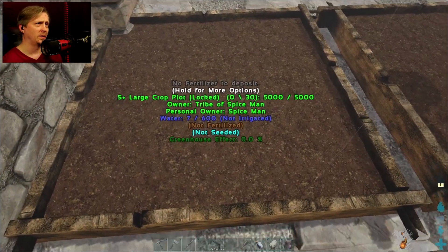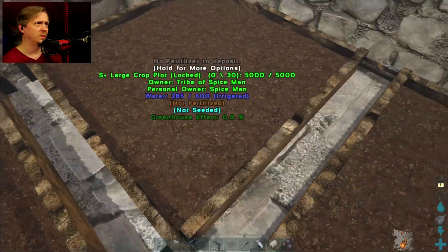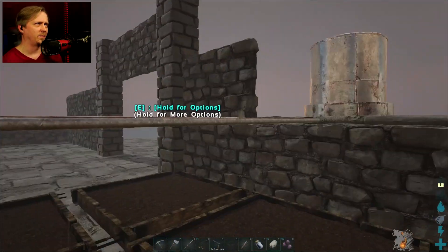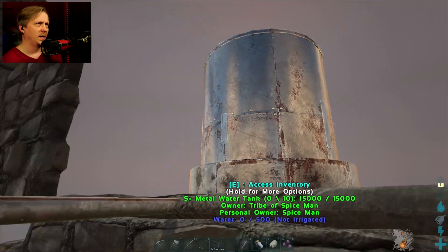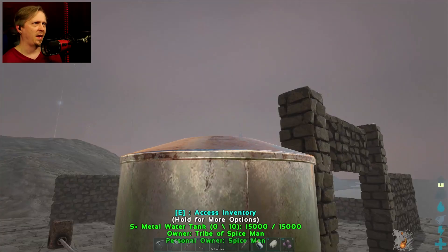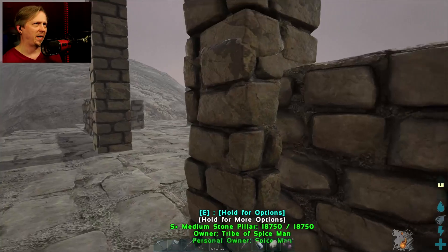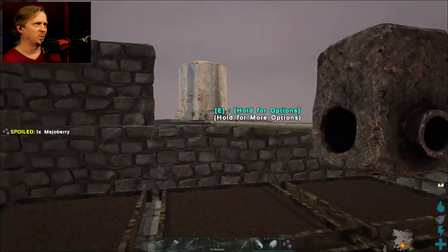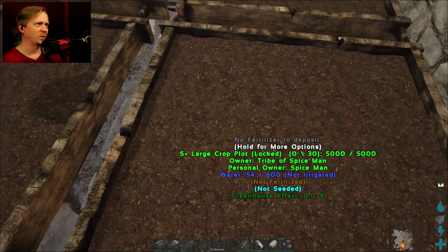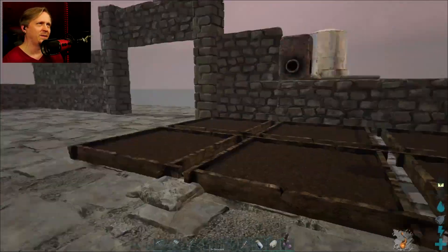Oh yeah, just fill up with water right now. That one filled up very fast because of that - it's just draining, and that's why I wanted to be able to stack the tanks. I'm going to have another one on top, and I may just do it where I bring that back and set up another tank on this side so I can make sure these are fully watered. I'll leave the ceiling off this area until I know I've got this set up right and working.